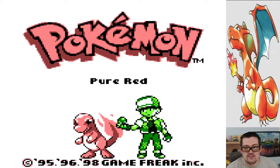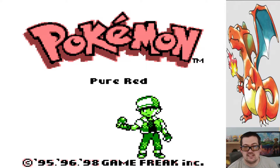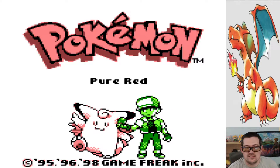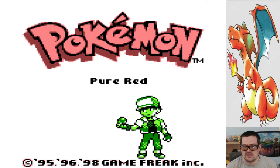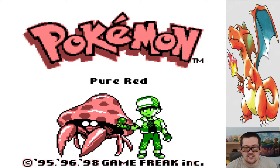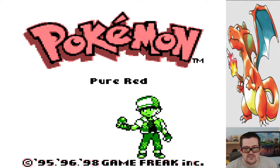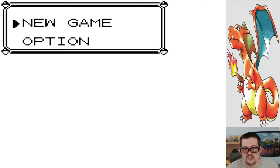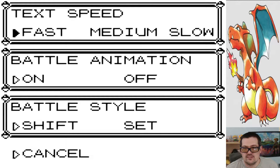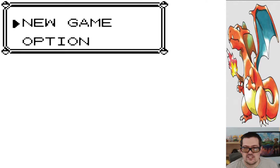So we're playing Pokemon Red, but this isn't a normal Pokemon Red — this is called Pokemon Pure Red. It's a rom hack that somebody created where you can find all 151 Pokemon. It's got some additional changes as well, but we'll just see what's what. I need the options on fast, go super fast here.